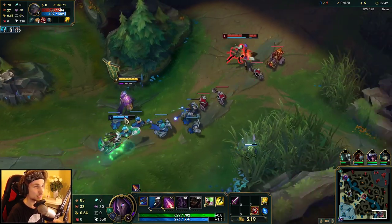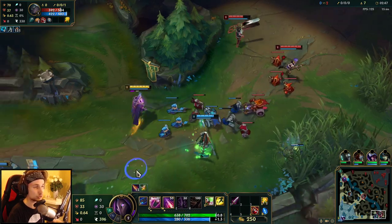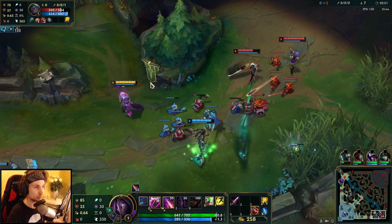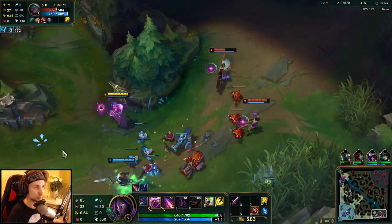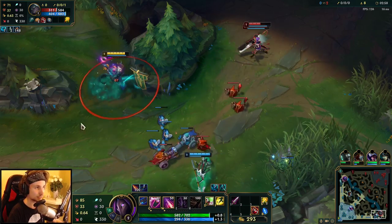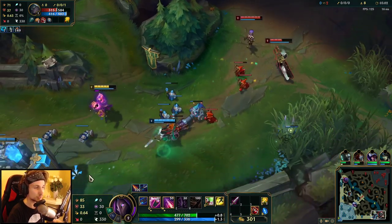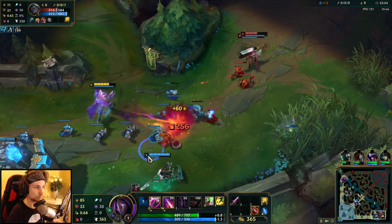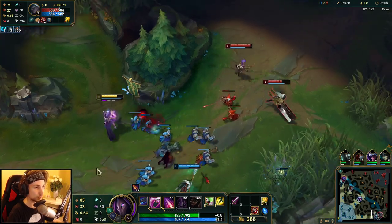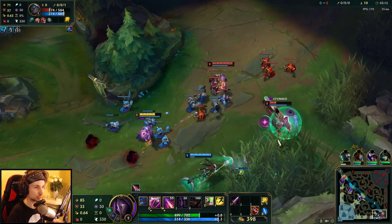Every single time that Caitlyn and Senna go for a CS, you either want to try to land your Q or get a free auto attack off. Whenever your passive fourth shot is about to be up, you want to look for a potential trade because that's your highest damage shot.